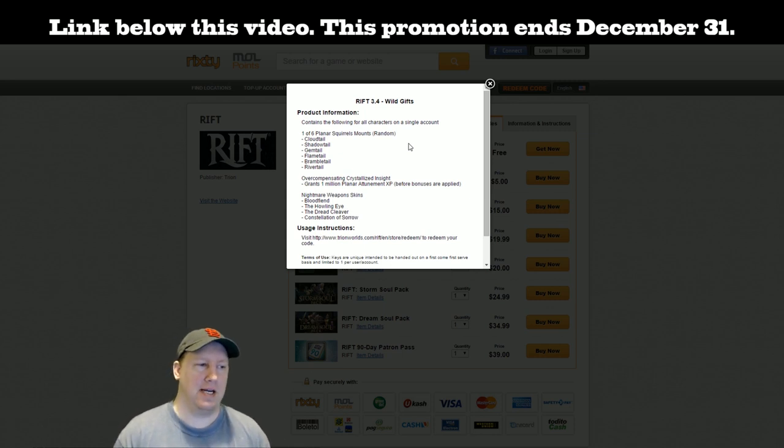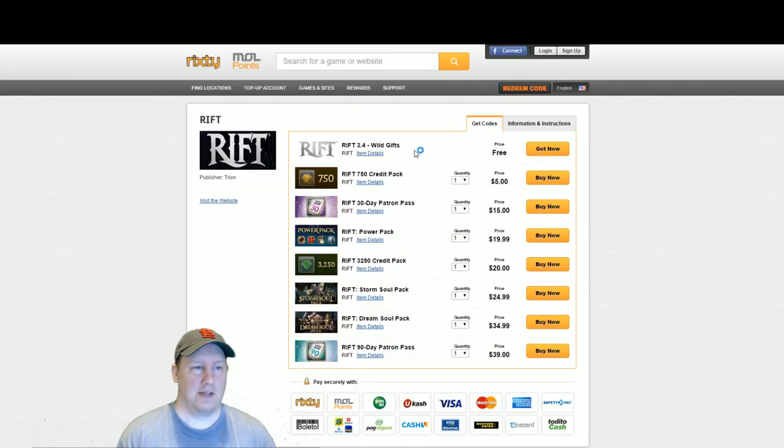You also have a chance at an overcompensating crystallized insight which will grant you one million planar attunement experience. Other things you could get are nightmare weapon skins: the blood fiend, the howling eye, the dread cleaver, and the constellation of sorrow. So these are a lot of things you can get and it's completely free. Let's go ahead and show you guys what exactly I'm going to get in the box.